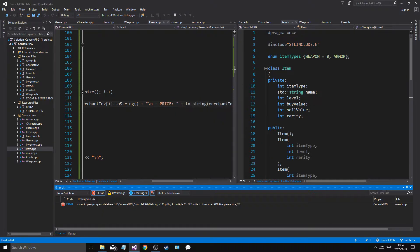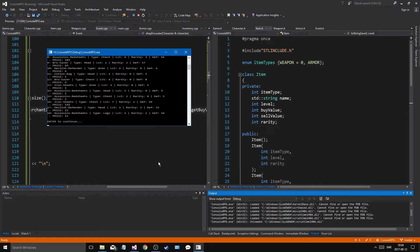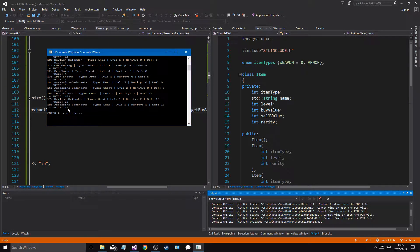How does this look? So if I want to buy: price, angel balls, price, price, price — okay, so that's good. Much easier to read, at least for me.